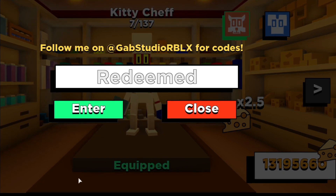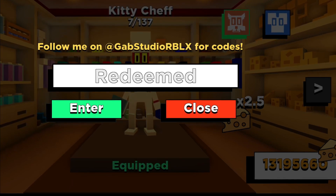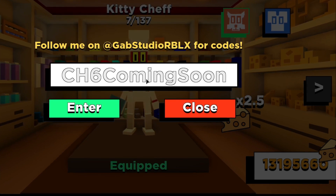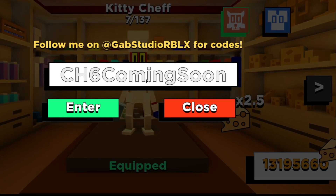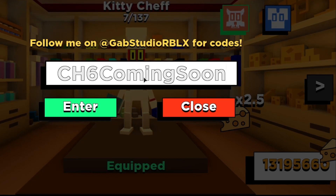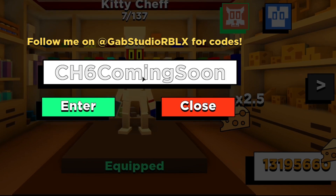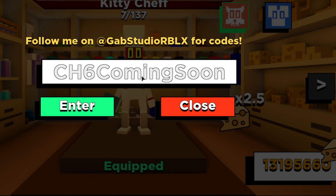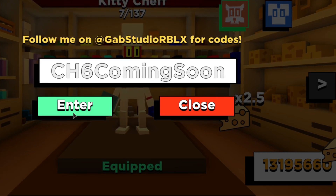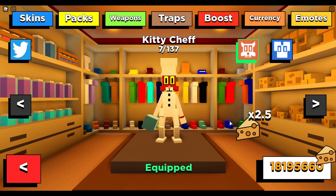There is another code which will give you 5 million cheese in this game. The code is 'chapter6comingsoon' — and yes, that's also a hint that Chapter 6 is coming soon, maybe within one or two weeks. This code will only be available for 15 days, so if you're watching after that it won't work. Press enter and there you go — all the cheese in the pockets!